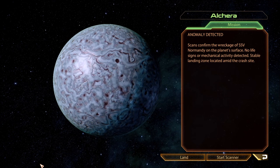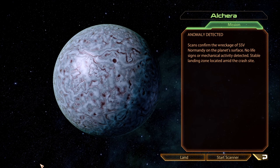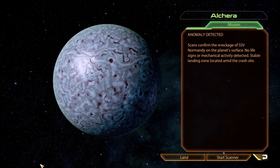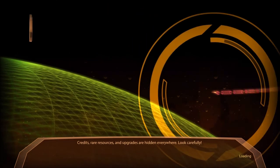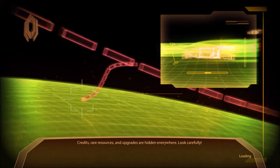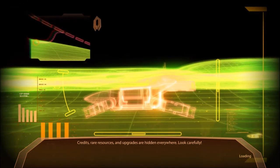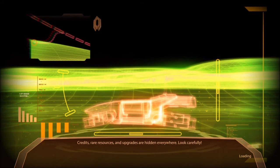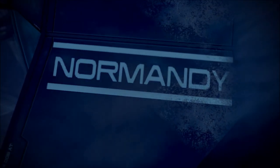Scans confirm the wreckage of SSV Normandy on the planet's surface. No life signs or mechanical activity detected. Stable landing zone located amid the crash site. Land. This isn't the landing animation — this is the loading screen. We're gonna have some kind of landing animation, right?